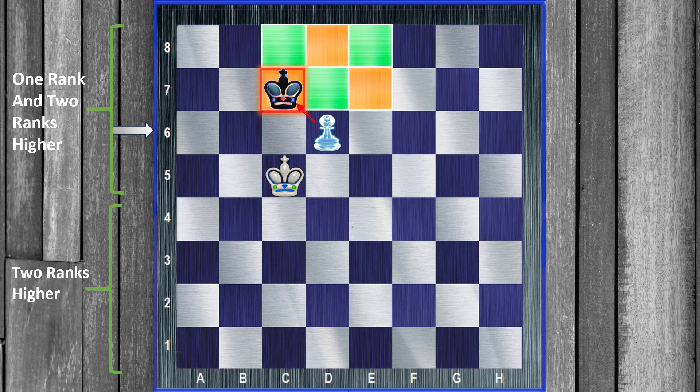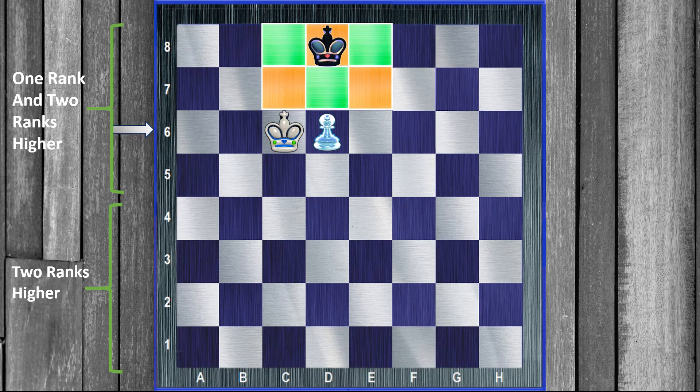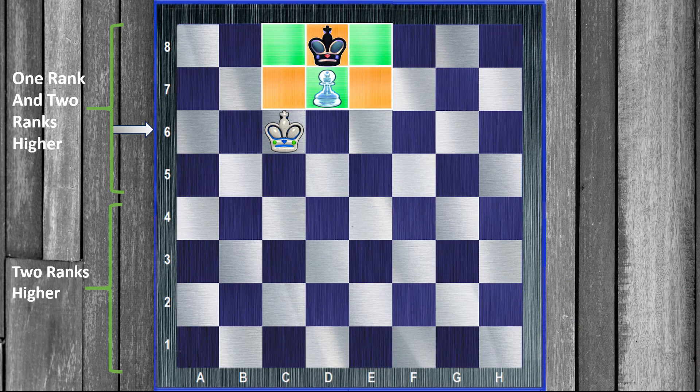As we saw in that variation, if black goes to c8 it's a disaster, so he's not going to do that. Black goes to d8. White obviously can't push his pawn or black will just take it, so white moves up hoping to get into those critical squares. Black takes the opposition. White pushes his pawn — check — and black goes right onto the queening square. White has only one move to protect his pawn: white goes to d6, and voila — stalemate. White never got into the critical squares, so it's a stalemate.